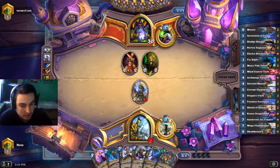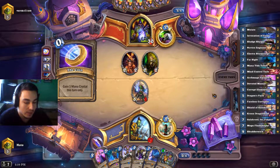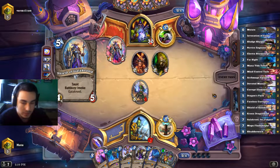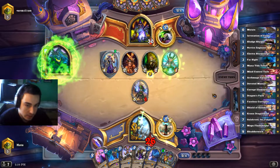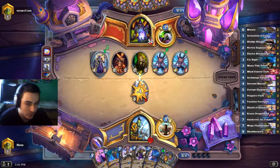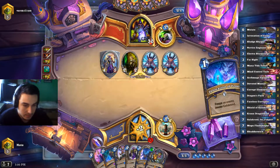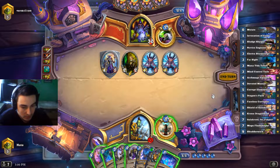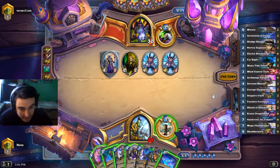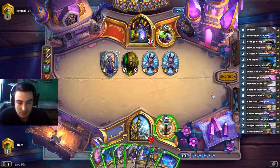Next turn we can play the corrupt elementalist, and later we can play Dragon's Pack, then play Galakrond to finish him off. Okay, so he's also playing Galakrond. He unfortunately hit the juggles. So we play the corrupt elementalist, then the devoted maniac, and then on turn seven we can actually play the fully invocated Galakrond, which will be insane. The question is: will we survive until turn seven?